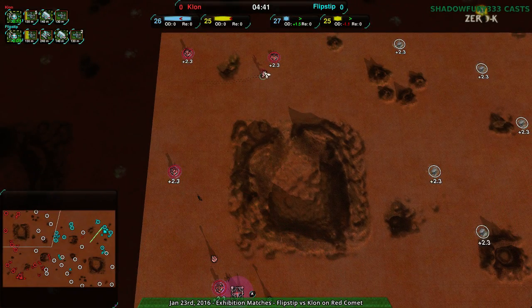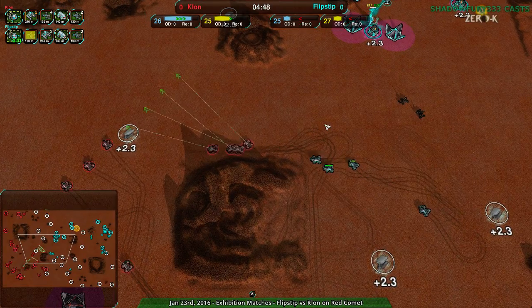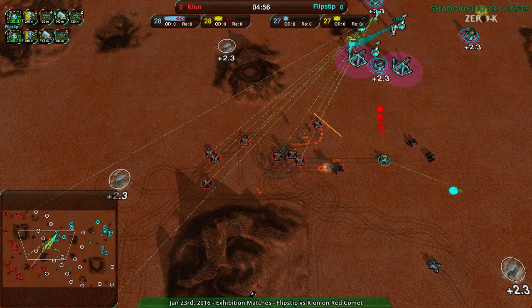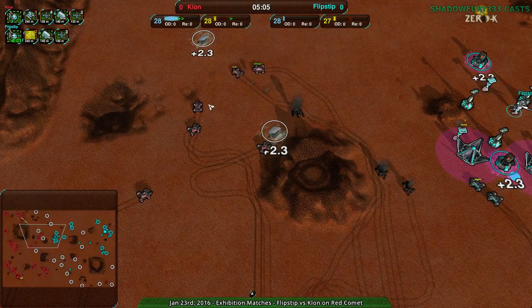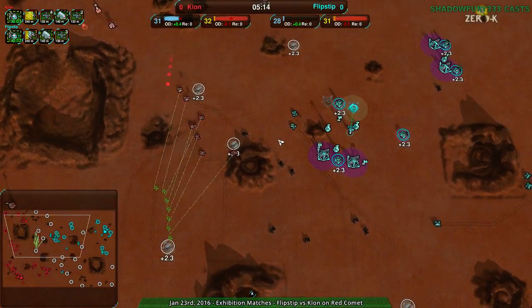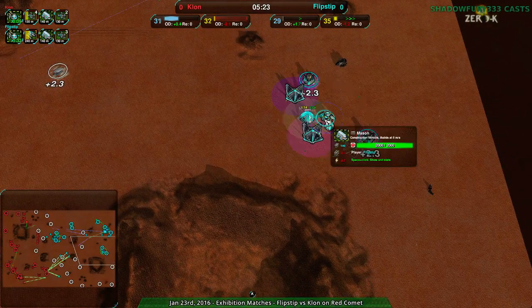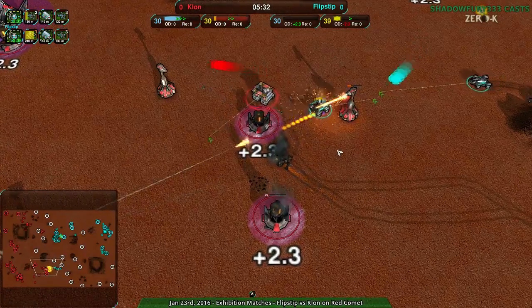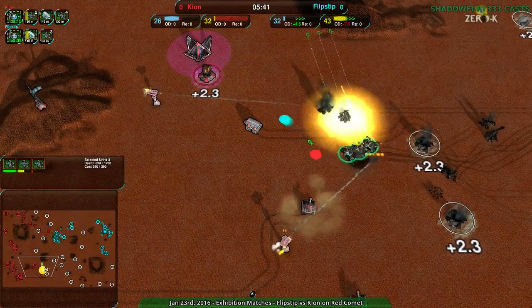There aren't many defenses to the north — just the commander at level one with a beam laser. That's very diveable. That's actually what Flip Step was trying to do: push four scorchers in and tear everything to shreds. That was exactly the amount needed — four scorchers for the dive. Obviously it wasn't successful, but Clone is getting further and further ahead militarily. The southeast isn't really being developed; south-center is getting hit hard. Multiple lotuses are going to be a problem. Flip Step clearly expected the commander to be further forward.